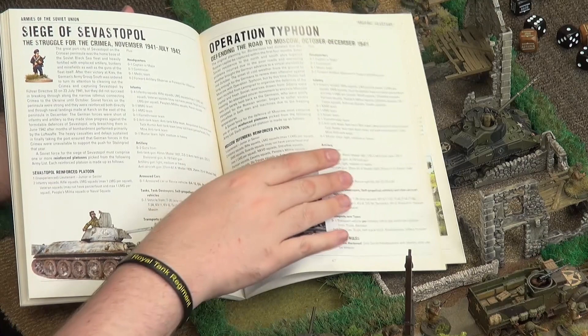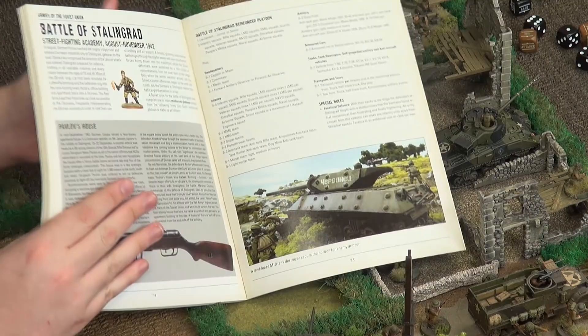You've got the full army list: different levels of commander, medics, all the different types of infantry squads — each nation has specific infantry squads depending on what they used in the war. You've got anti-tank options, all your different tanks, self-propelled guns. At the back there are theatre selectors, which are a variant of the standard reinforced platoon that give it a bit more flavor. For example, if you want to fight out the Battle of Stalingrad, you go to the back of the Soviet Union book and there's a specific army list which tells you which units you can take to make it more historically accurate.